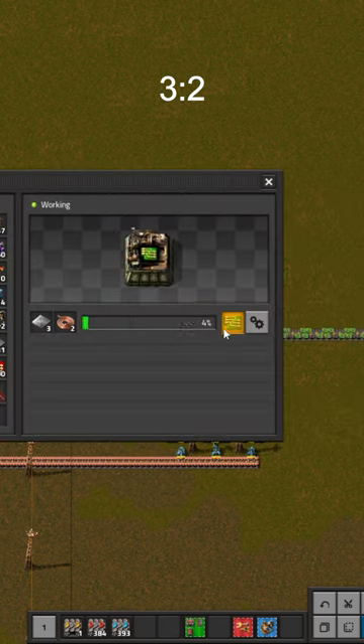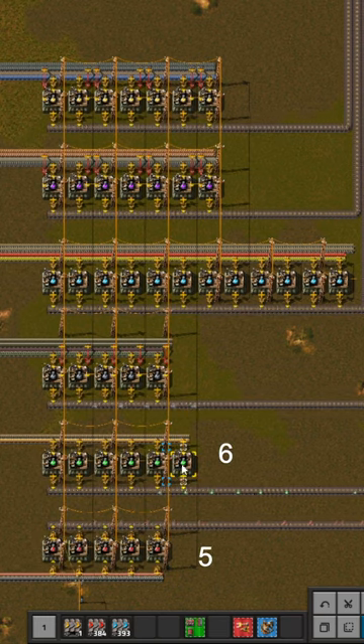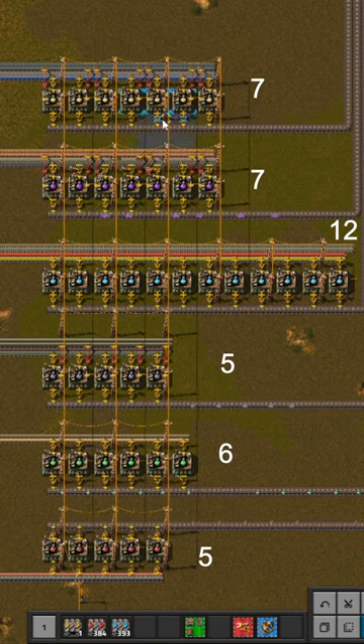Three copper cable machines can perfectly supply two green circuit machines. To create one science per second at base rate, you need five machines making red science and six machines making green science.